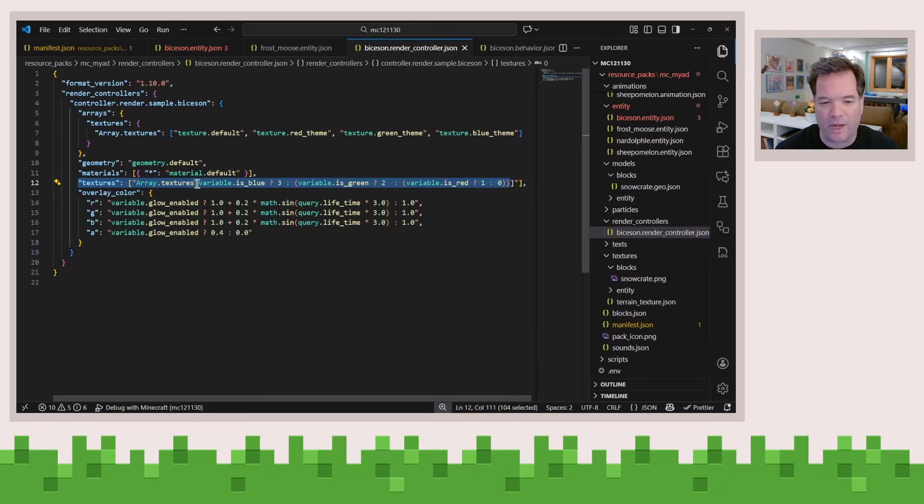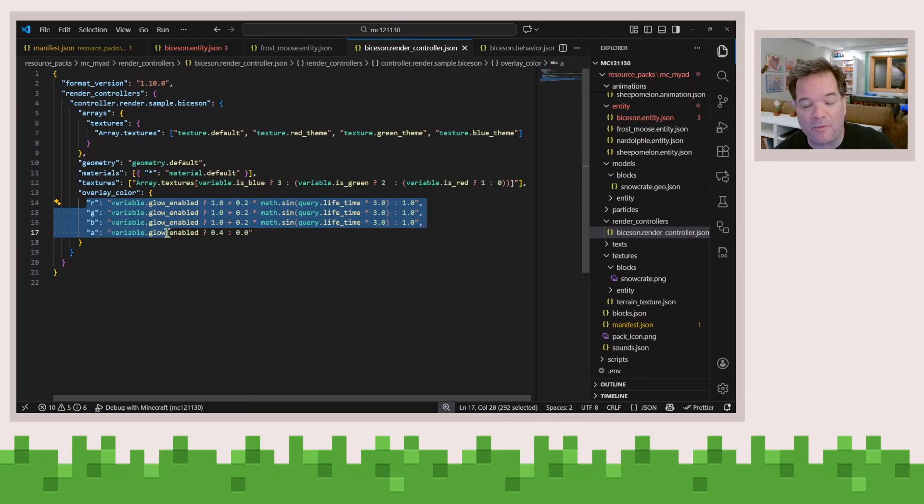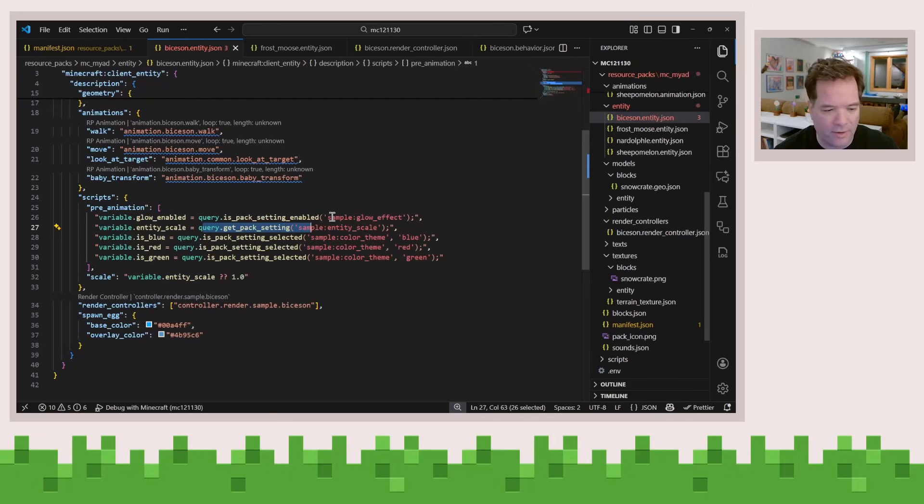You can then toggle which textures get used based on that red, green, blue. Based on the glow effect, you can change the overall emphasis on the RGB colors. And you can see I'm changing the scale based on the value of that entity scale slider that you saw me moving back and forth.